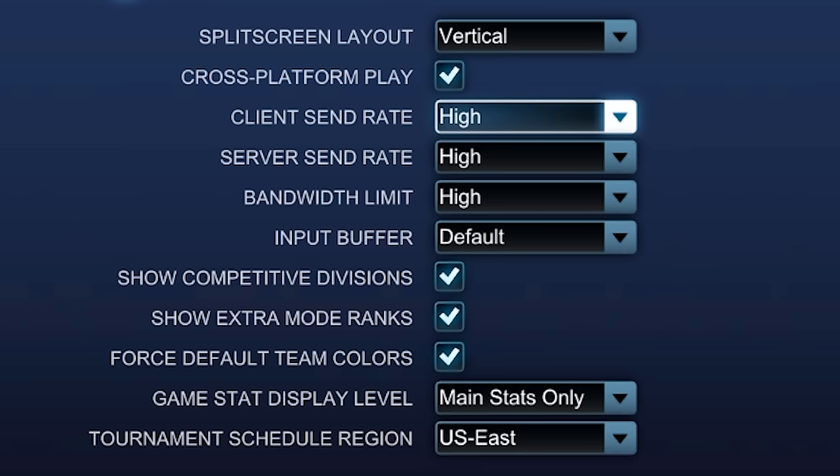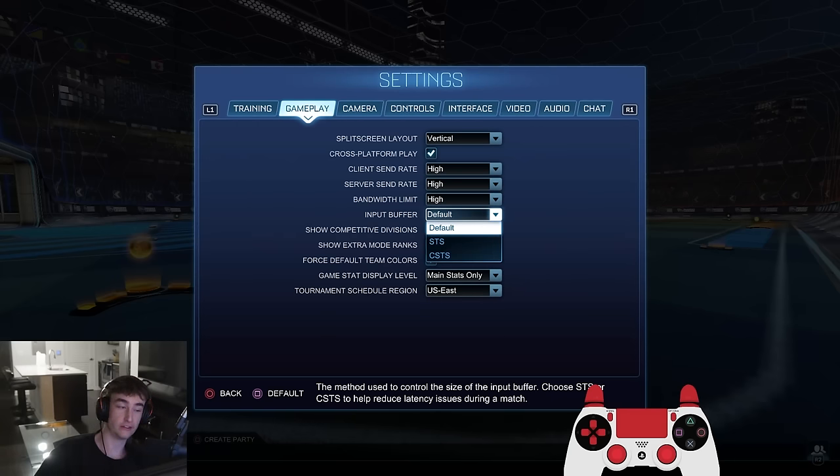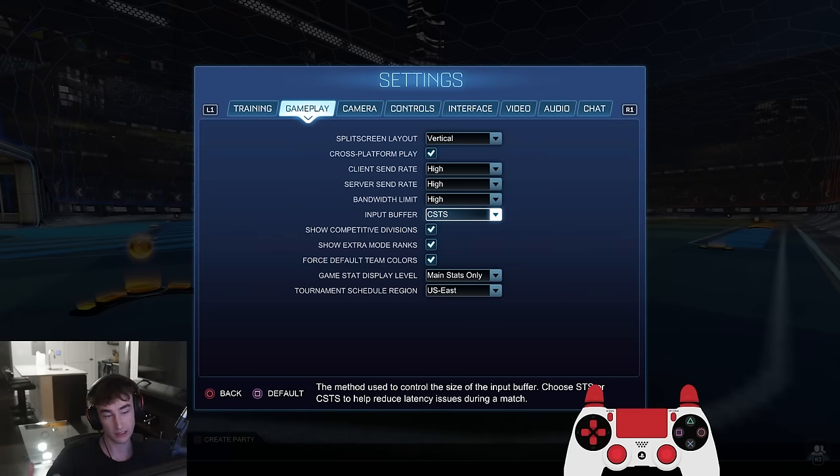Now gameplay — pretty simple. These are all on high. Not exactly sure what they do, something to do with connection I'm assuming. The only one worth talking about on this screen is input buffer. If you're sometimes lagging, I've found that turning this to usually CSTS helps make that connection more stable. Don't take that as proper technological advice, but it's helped on my internet and on previous providers too. If you're lagging, mess around with it — most of the time just keeping it on default will do.